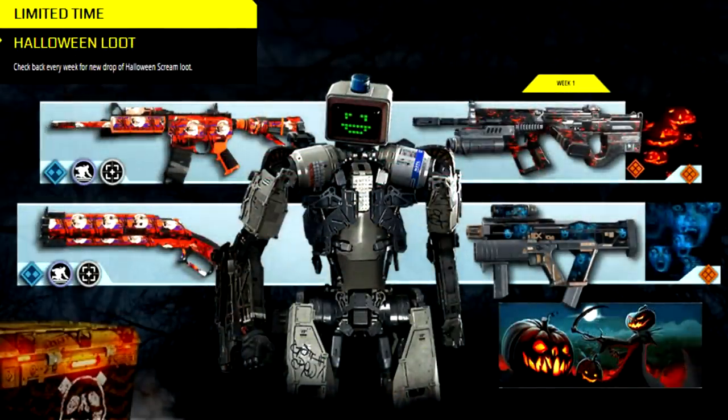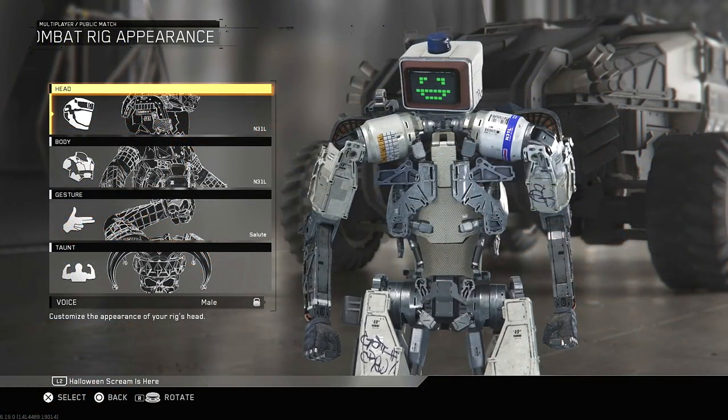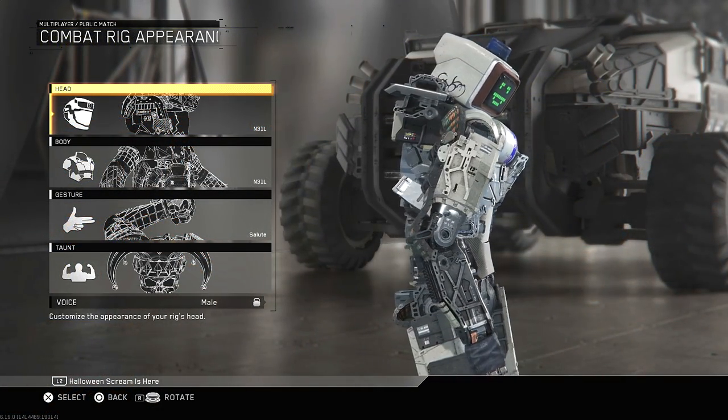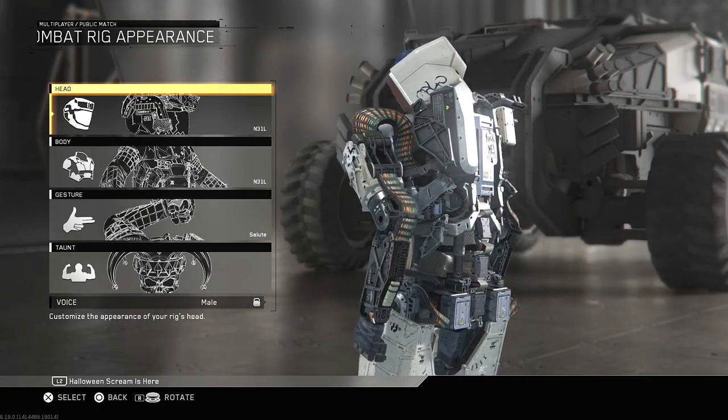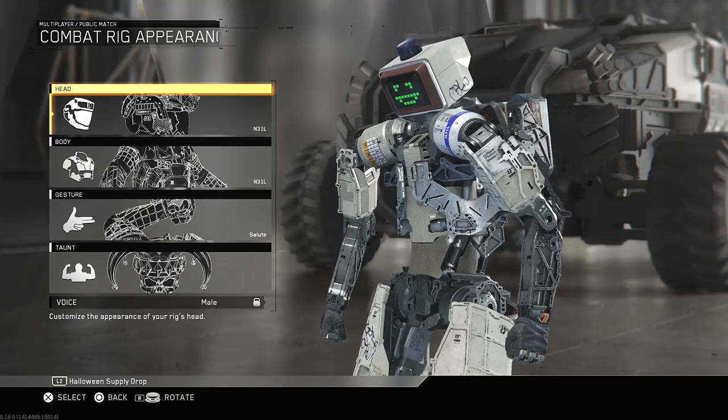Week number one allows us to get this limited time Halloween loot. As you can clearly see, there are two weapon variants, two camouflage patterns, a calling card, and of course most likely the most sought-after item, Neil. You can get him as a customization piece for Synaptic for the body and the head. I ended up pulling him after the second drop, and as you can clearly see here on his back, it says Kick Me — a pretty cool character nonetheless.